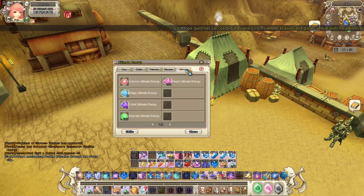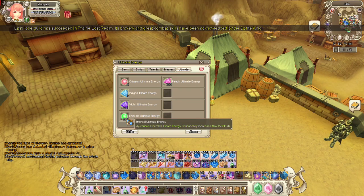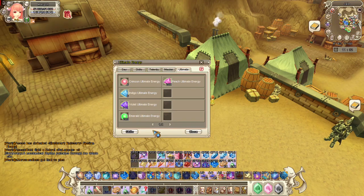Another way is through ultimate crystal — it's the emerald ultimate crystal, and you must max it to 200. Per level is 2 ultimate energy, so for example, if you're level 80, you can only have 180 ultimate crystal energy.